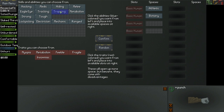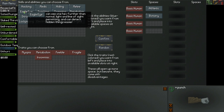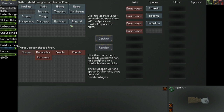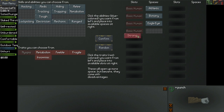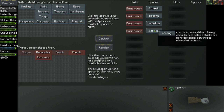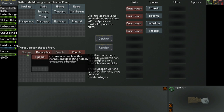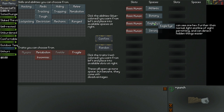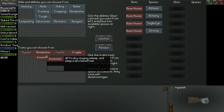You could also use trapping to go for animals. Eagle Eye is nice — it allows you to see one hex further. Strong allows you to carry more, melee attacks do more damage, and you can create obstacles in combat. You can also see that some abilities are mutually exclusive. For example, Myopia lets you see one hex less than normal — basically the offset of Eagle Eye. So if you take Eagle Eye you can't have Myopia. Same with Feeble and Strong — mutually exclusive.